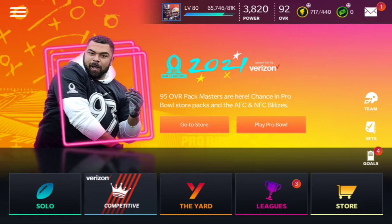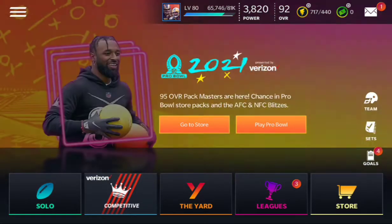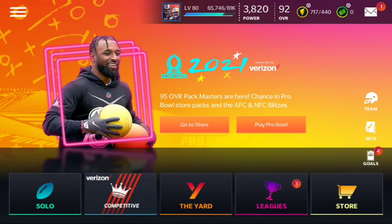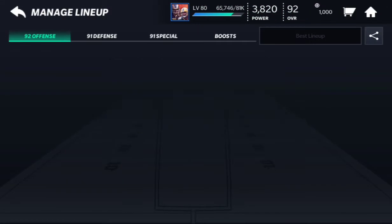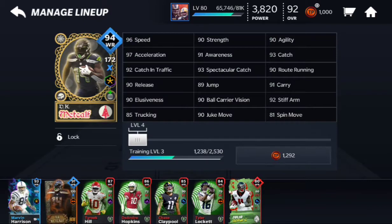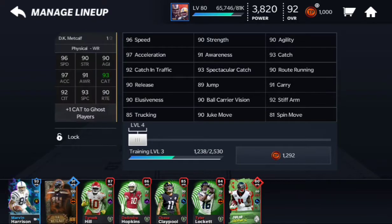Also join my Discord — link down in the description below. I'm sorry about the black lines on the top, bottom, or sides, and also sorry about the audio since I'm on another device. Let's get started. DK Metcalf is a 94 overall wide receiver — 172 power, 96 speed, 97 acceleration, 92 catching in traffic, 90 release, and you guys can read the other stats yourselves.